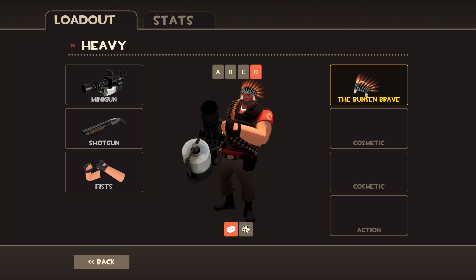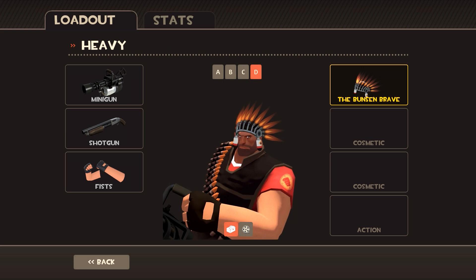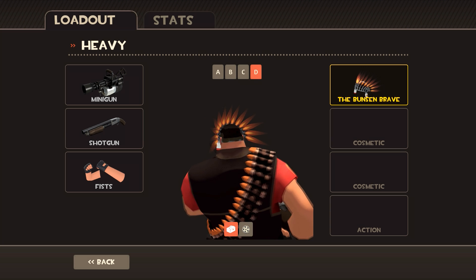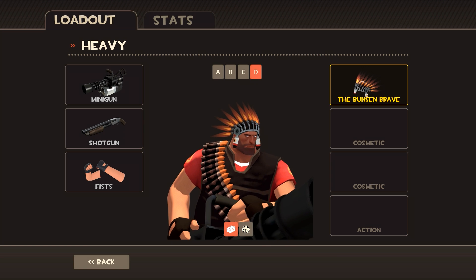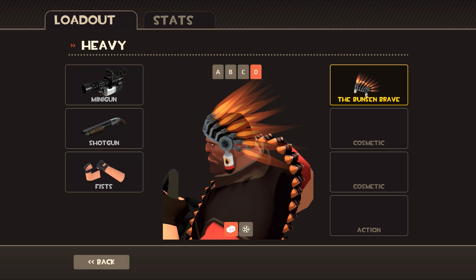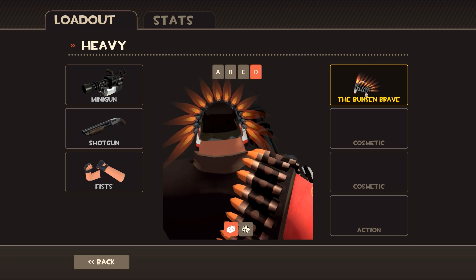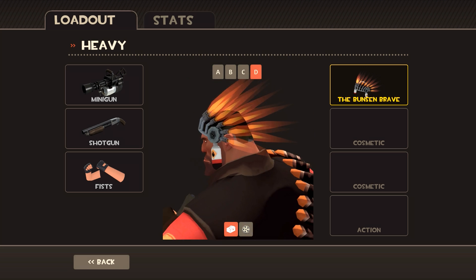Another one I saw a lot in the comments that I can't believe I missed was the Bunsen Brave. I love the fact that the Bunsen Brave has fire instead of feathers like on the Big Chief, and the fire just looks much cooler. I really like the whole design of the robotic version mainly because it takes the original hat's shape but makes it completely different — it's weird how different the hat looks while still being the same design.